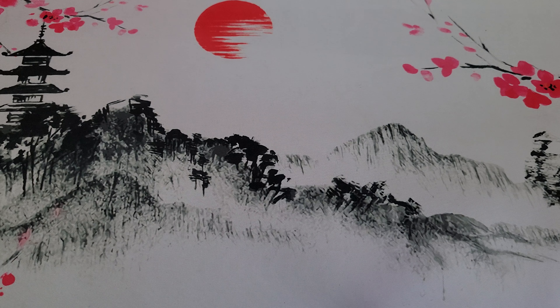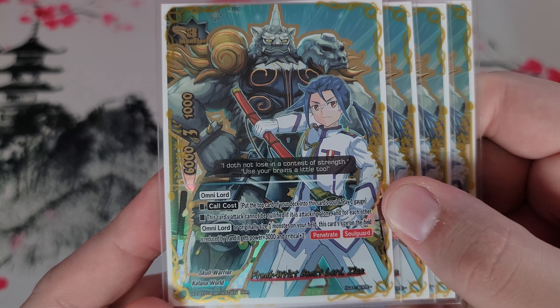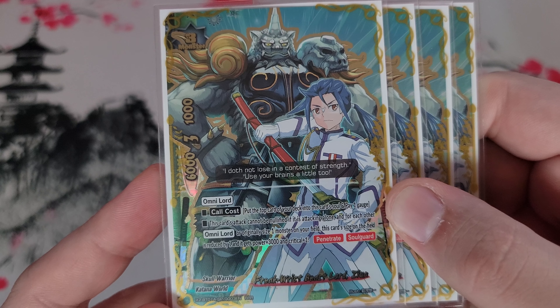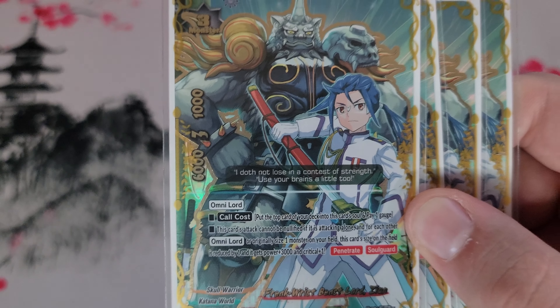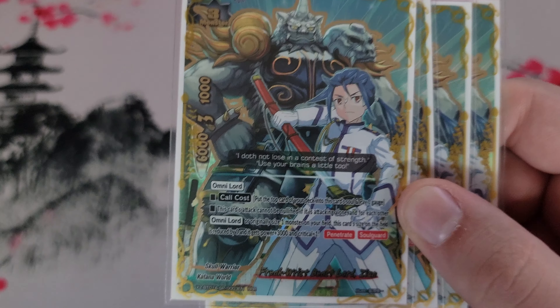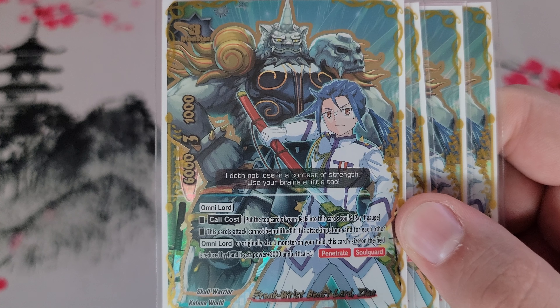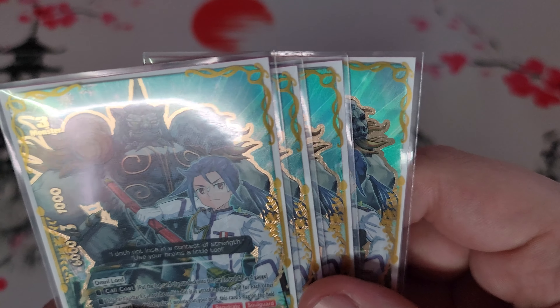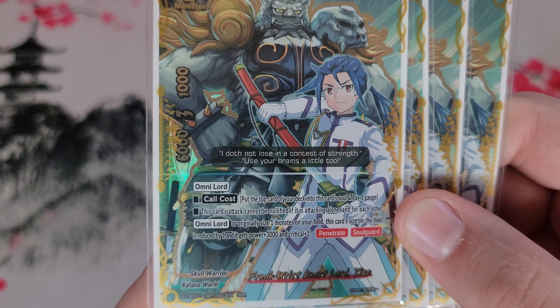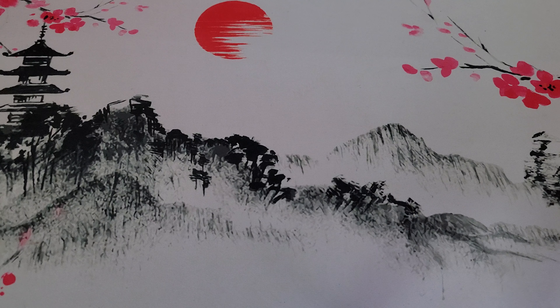On to size threes — the big man himself and the buddy: Ziyun, at a 4-cost. He costs a gauge, puts the top card of your deck into a soul, and his attack can't be nullified if he's attacking alone. For every other originally size one monster on the field, his size is reduced by one and he gets 3,000 power and a crit — so with two size one Skull Warriors on the field, he becomes a 12,000 five-crit monster. He has soul guard, and with penetrate he also can't be nullified on attacks. If he lands the first hit, you can use the impact monster Yami to restand him during the final phase and swing again for another five-crit hit.